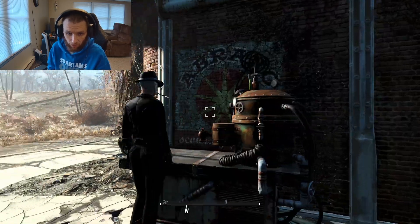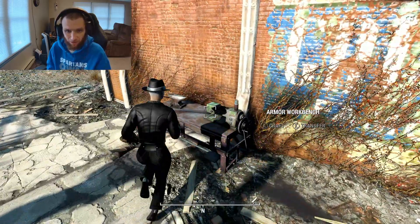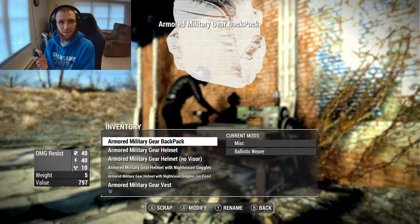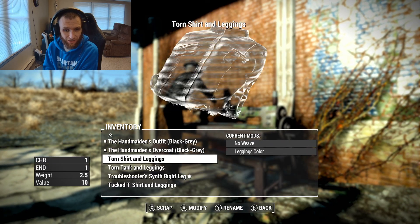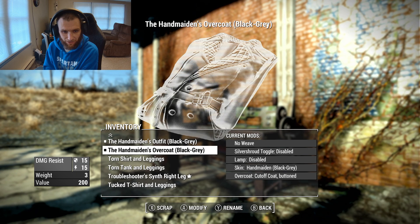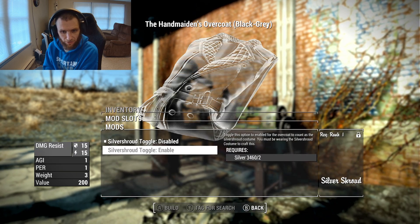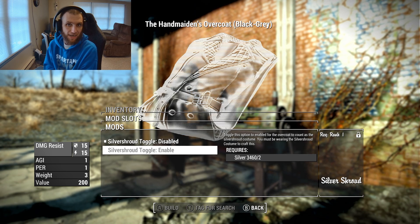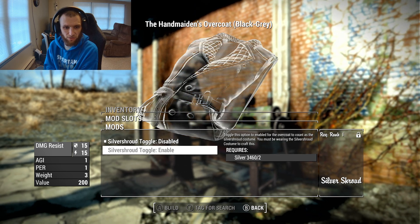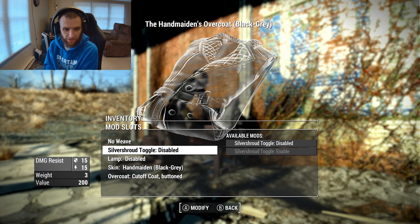To get this out of the way first and foremost: this outfit can be made to be quite revealing if you wanted to do it that way. So this might not stick around very long — I'm just gonna put that out there. You can see here on even the overcoat there's a Silver Shroud toggle, so it will count as a Silver Shroud costume for the way that people react to you and all the questline type of stuff that goes along with that.